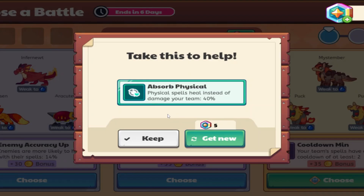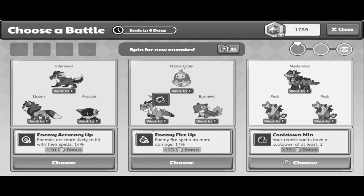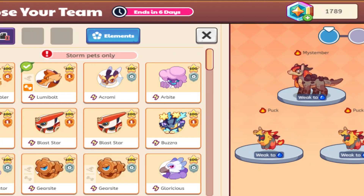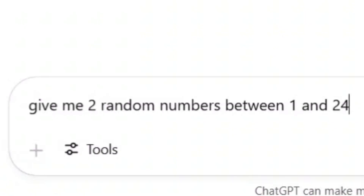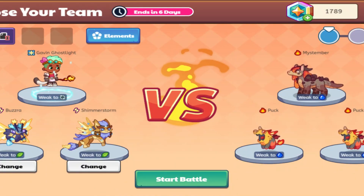Let's go ahead and do only Storm Pets to make it a little bit easier on us. Absorb Physical is gonna be okay — I'm gonna re-roll and see what my RNG gets. Enemy crit down — useless. Let's choose our disadvantage. Three — Cooldown Min again, that's great. I have 24 Storm Pets, so let's input that range. Eight and 19 — that's Buzzra and Shimmer Storm.